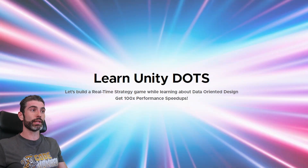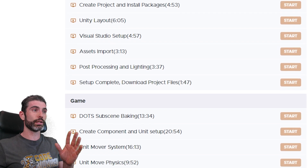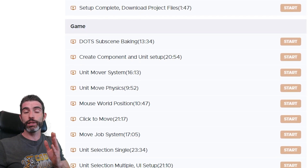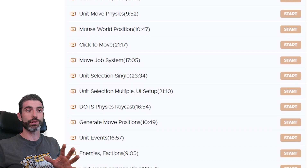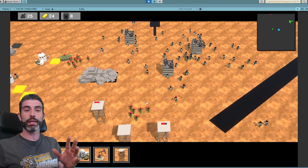I used Unity 6 to build the game in this course, and so far it has been a really great experience. The last lecture should be out within this week, which means the free video containing about the first 6 hours of the course — about 6 hours of free DOTS knowledge — will be coming out sometime within the next month.